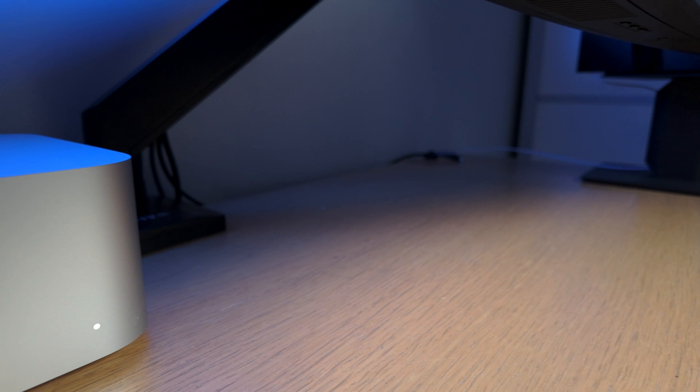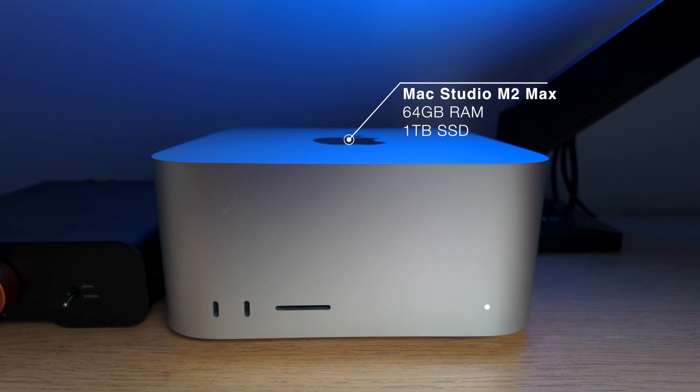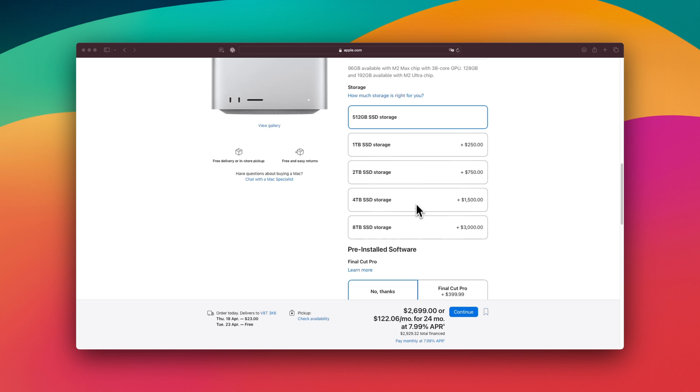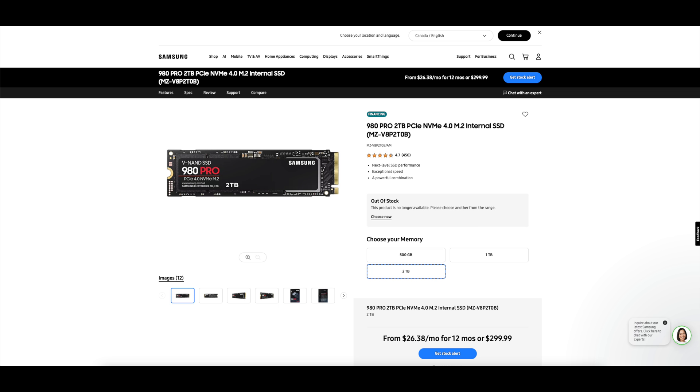The Mac is a Mac Studio M2 Max with a generous 64GB of RAM but a pretty small 1TB SSD. This is because upgrading your SSD when you're building out a Mac on the Apple website gets expensive quickly. So I opted for an external Thunderbolt 3 enclosure and a Samsung 980 Pro 2TB SSD inside.